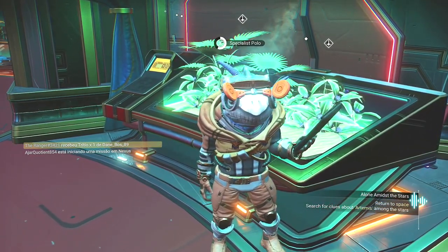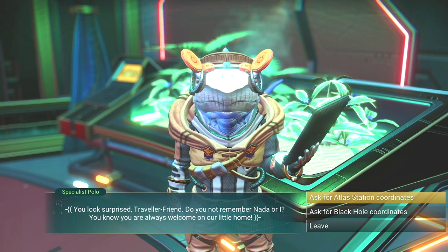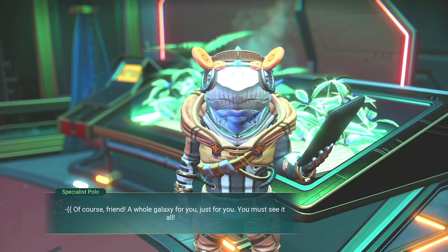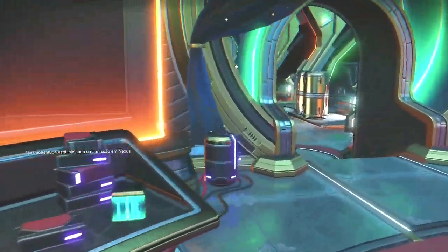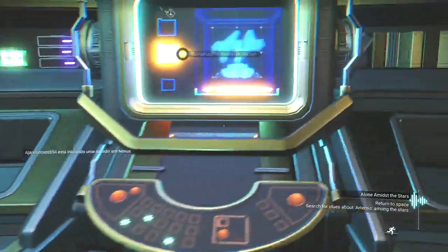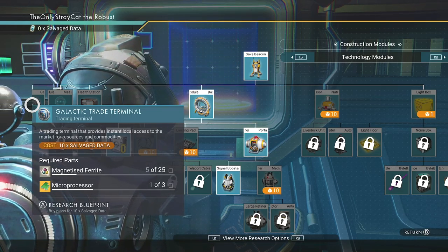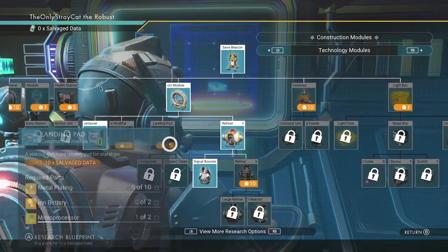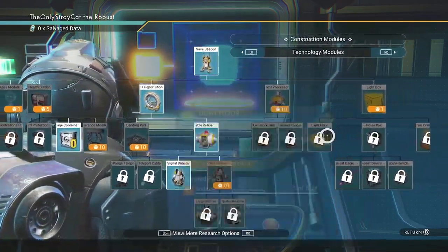Gotta return to space. Polo says: 'You look surprised, Traveler Friend — do you not remember Nada or I? You know you are always welcome on our little home.' Black hole coordinates. 'Of course, friend — a whole galaxy for you, just for you. You must see it all.' I am confused, I am baffled. Construction research station costs 10 salvage data. I have none so far. I need a lot more salvage data if I'm to unlock the majority of this board.